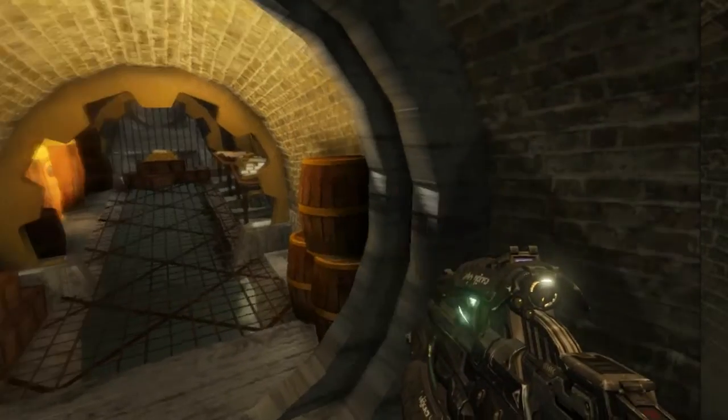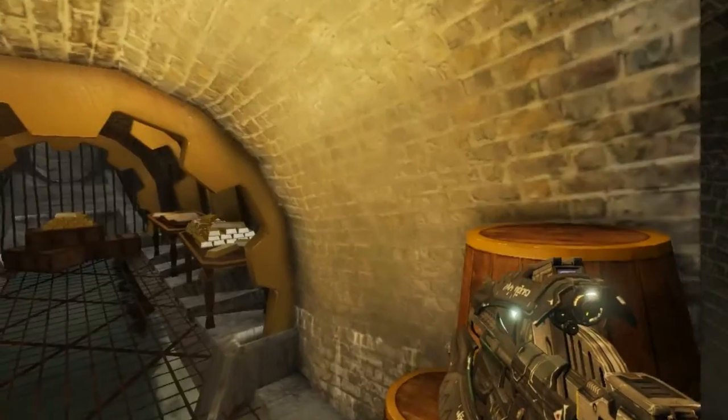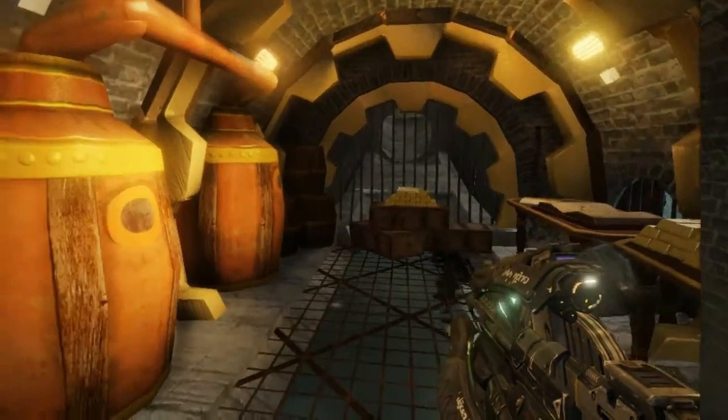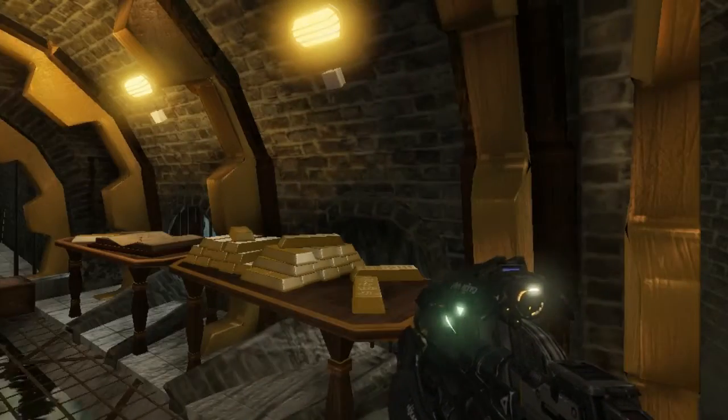As you can see, I've decided to create a vault hidden within a Victorian sewer. I've got quite a few assets here — some steampunk boilers and stuff, some barrels, some gold bars.